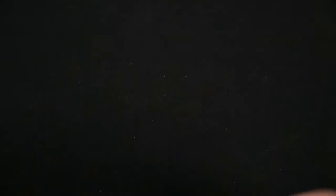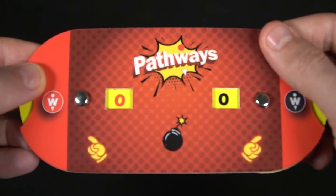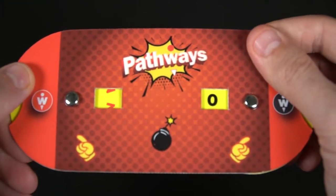When everyone has run out of discs, you score your points, subtract the difference, and calculate it on the tracker, attempting to reach 11 points. It's really that simple — or at least as far as explaining the game goes.